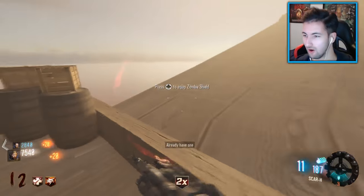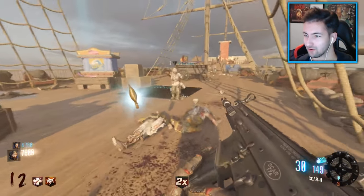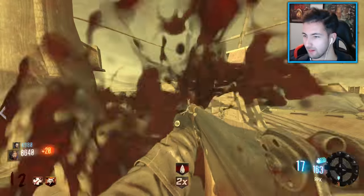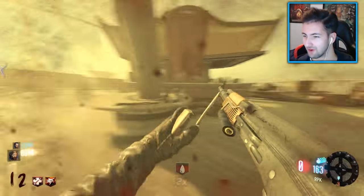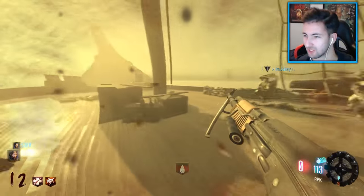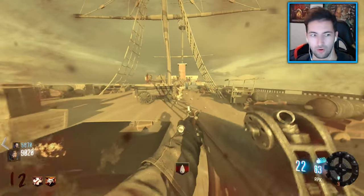Oh Brutus! Where is he? I just picked up zombie blood. I think he always spawns up at the top. Okay he'll come towards us. Come here Brutus - he's trying to smack me even though I'm in zombie blood! His health is ridiculous. We need to find Pack-a-Punch. Pack-a-Punch is just downstairs.